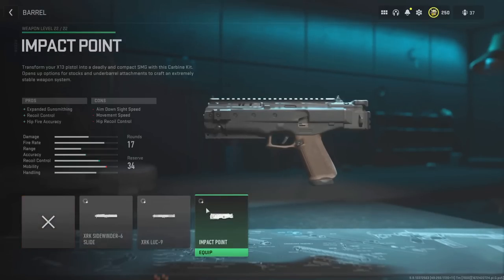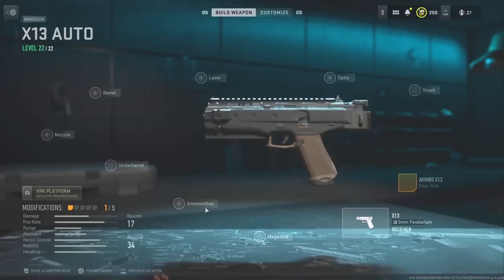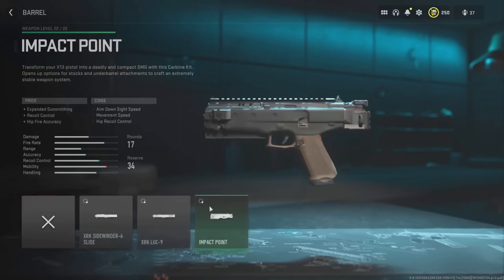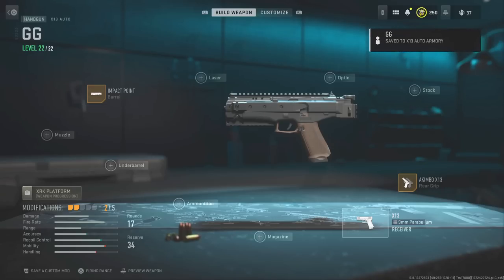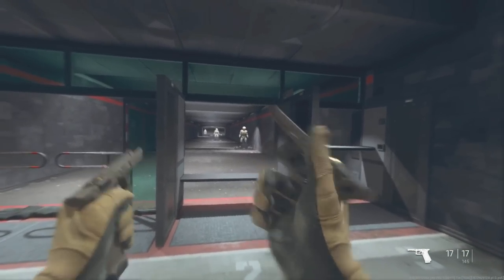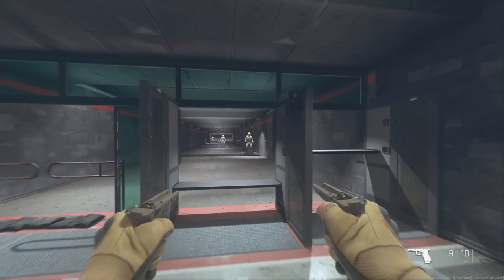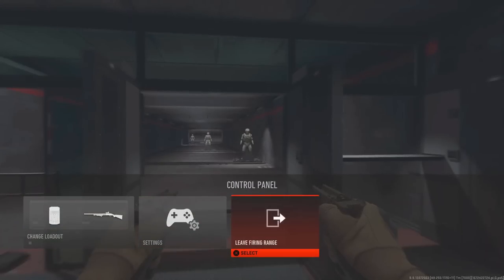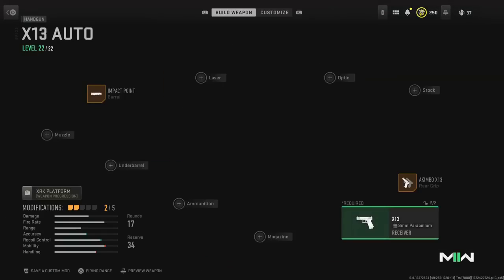You might mess up a few times before you get it right, but eventually you will. Click with your mouse then back out with the controller. You're not supposed to be allowed to use these two attachments together — what happens is when you glitch it and have both attachments on the X13, the barrels will be invisible. From here you can proceed to the camo glitch. Make sure you save the glitched X13 as a custom mod so you don't have to keep redoing it.